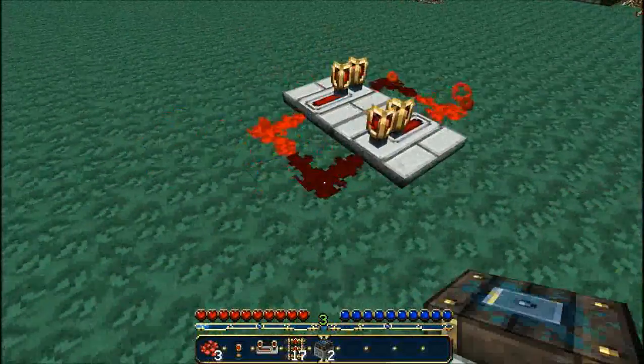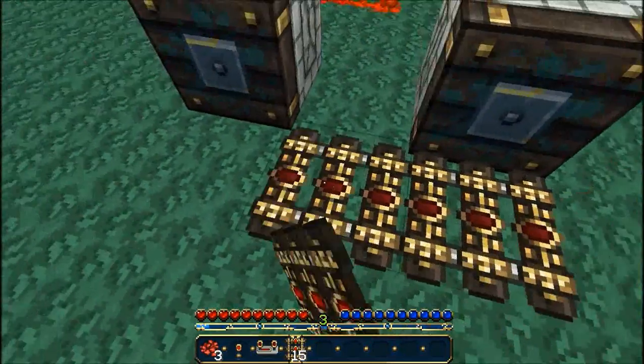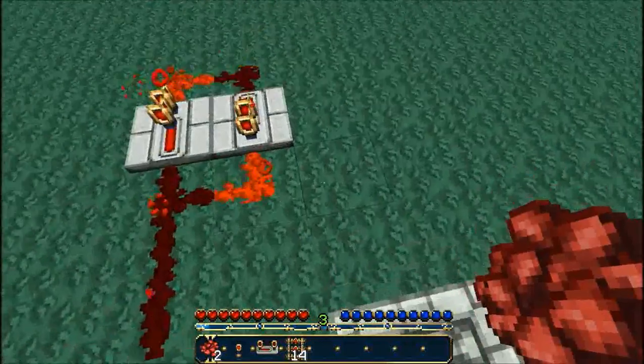Then once you've got that, you need to place your pistons like so — they need to be sticky — and then you need to place your track like so. Then what you do, you just simply wire them up.